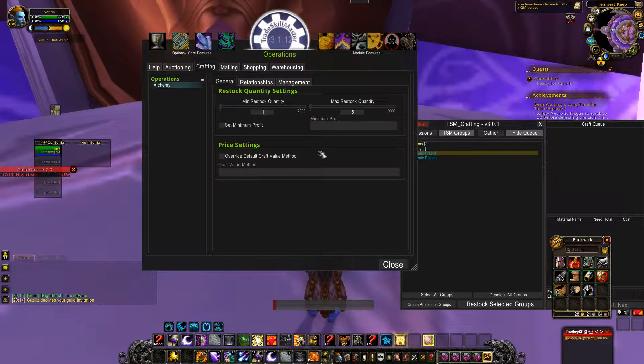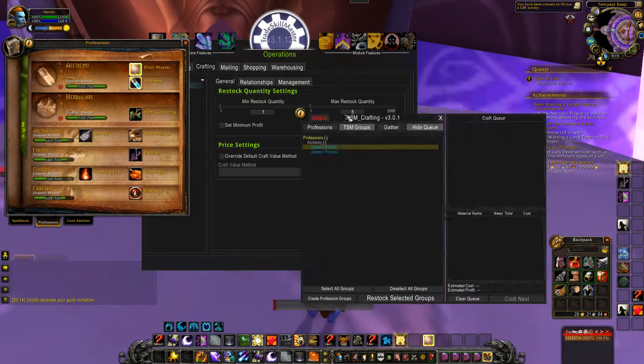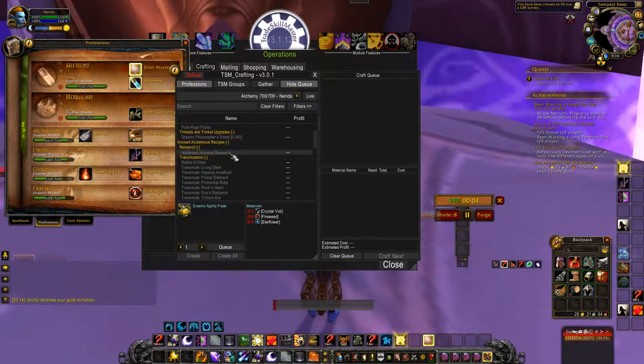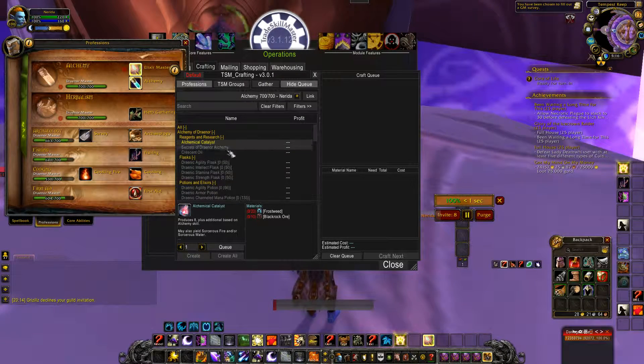Let's discuss the material needed. TSM shows you all the material you need to craft the items. If you have the mats, it will show you the material that you need. If the material is in green, you already have it. The numbers will be in green if you already have it.